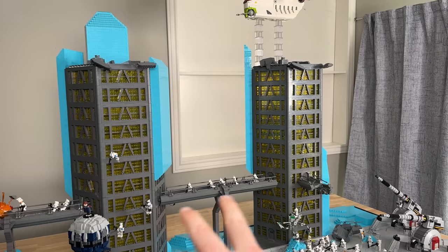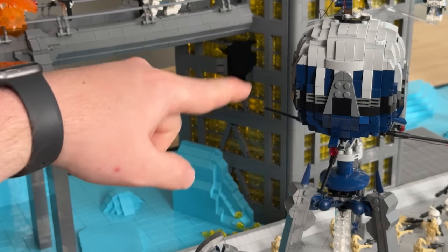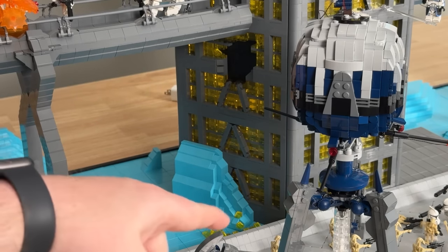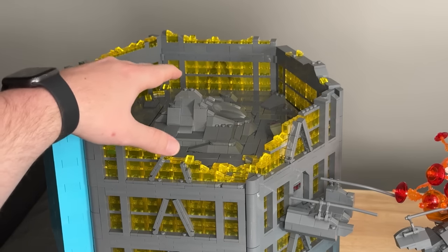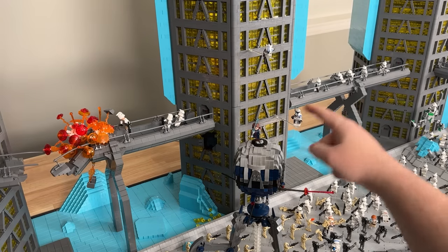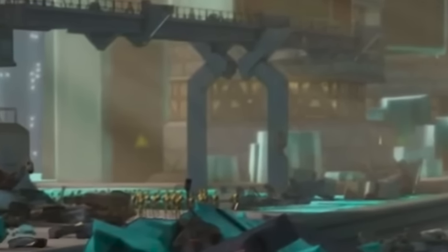I wanted to incorporate destruction detail into these buildings. The building on the right is fully intact apart from some damage on the bridge. One of my favorite spots is on the side of the center building where I created a hole, adding a plate with tiles behind it and broken glass on the ground. The majority of destruction is in the building on the left, with damage details in the crystal structure and rubble on the floor. I really love how the broken glass looks. The bridges connecting the skyscrapers are also one of my favorite design features, with support arches that turned out pretty accurate to the source material.